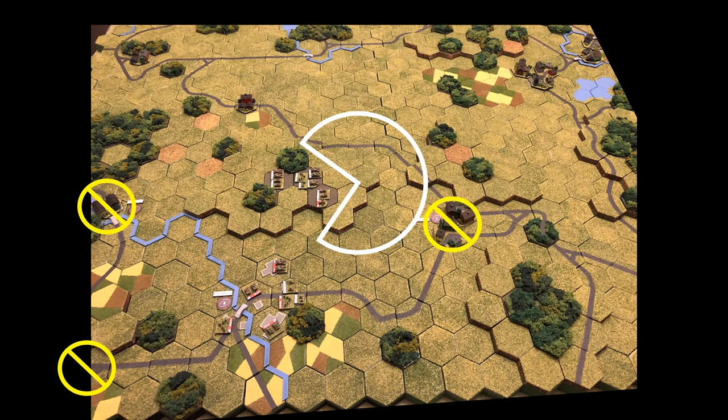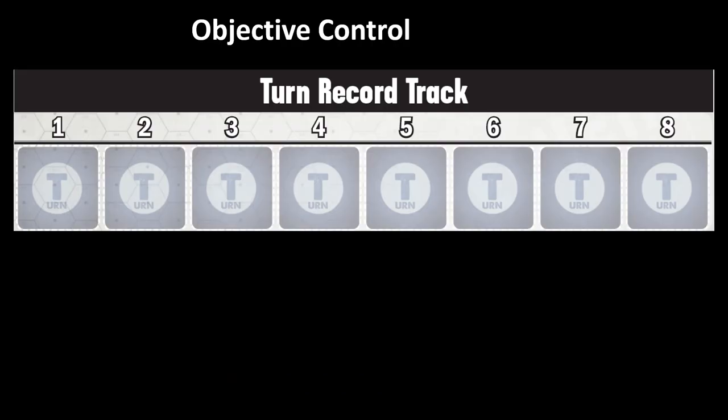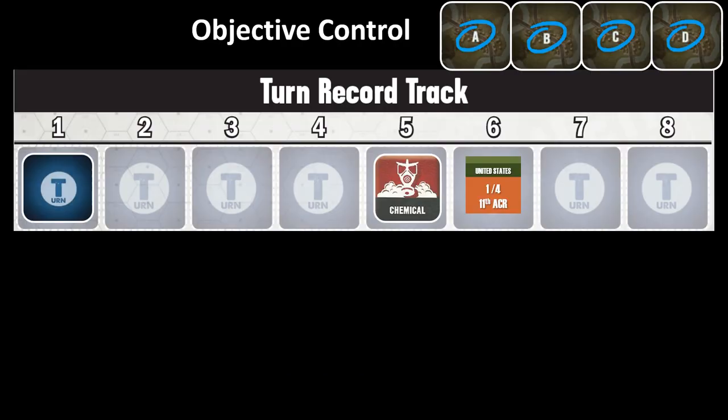With so many air assets in this game, I decided to put Bravo's air defense battery up on the northern hill along with Charlie Company to get good lines of fire for those air defense missiles. We start the turn record track at turn one of eight turns, and all four objectives are currently under NATO control.